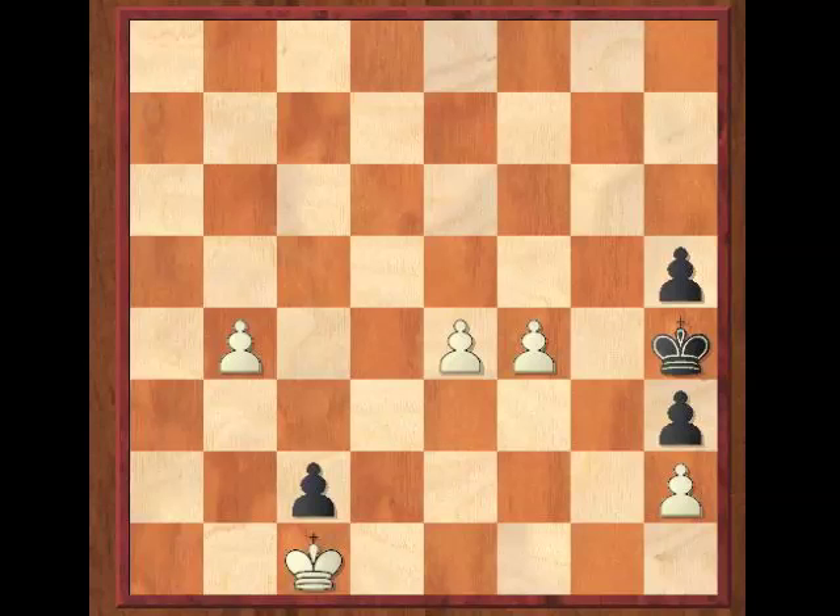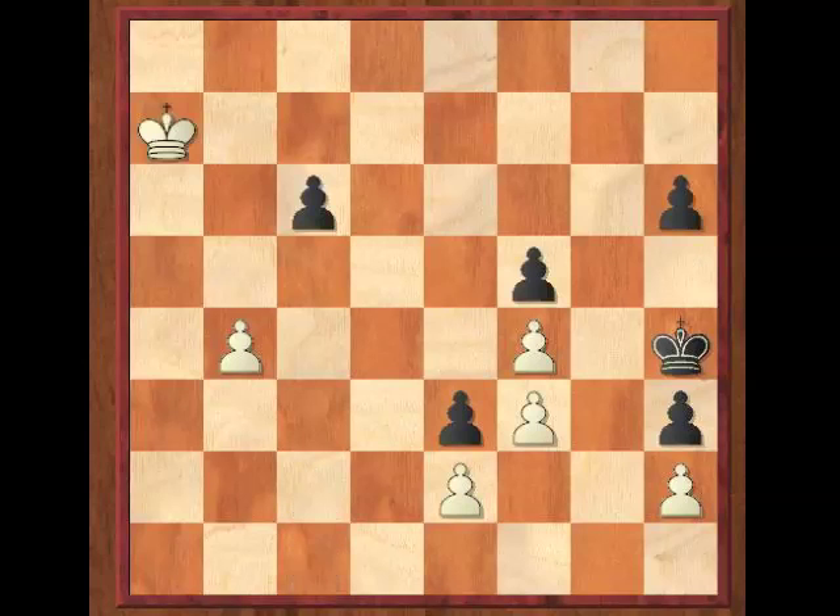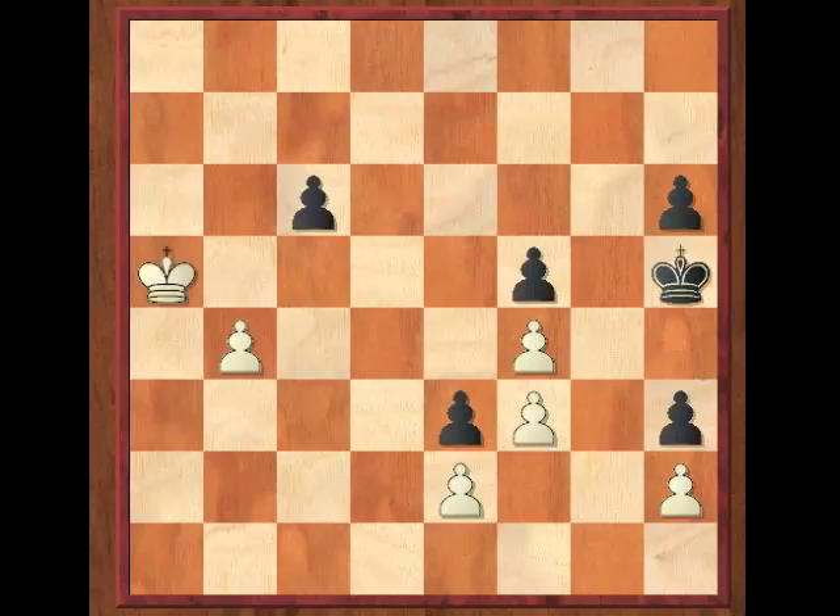So why didn't we play King to A7? After the initial position, instead of King to A8, we play King to A7. King to H5, King to A6, King to H4, King to A5, King to H5, King to A4, King to H4, King to B3. Check out this position — it's similar to the earlier variation, with the difference being that the white King is already on H4. This is the King to A7 line, and this makes all the difference in the world. It's a difference of a tempo — but it's a difference between a draw and a win.